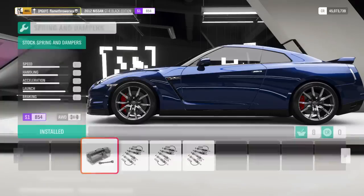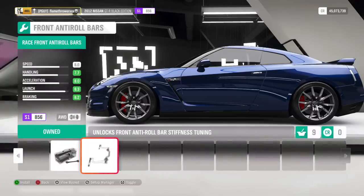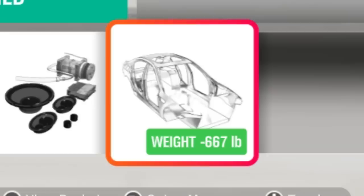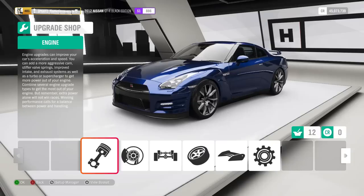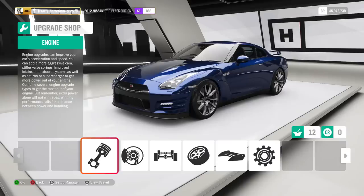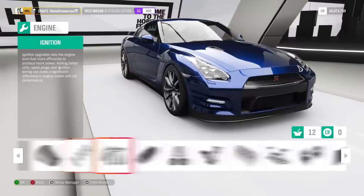Get race brakes, suspension, and anti-roll bars. A roll cage is not necessary, and for the love of God, get race weight reduction. Now for the engine parts — you don't have a lot of PI left to play around with, but luckily the GT-R's engine is not underwhelming at all, so you don't need many upgrades to make it good.